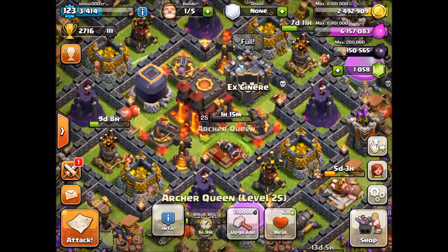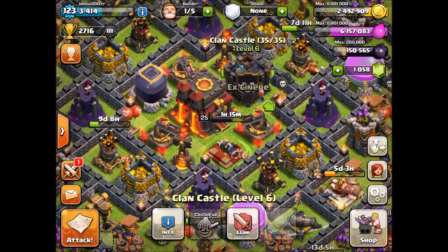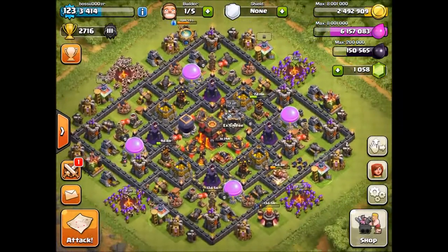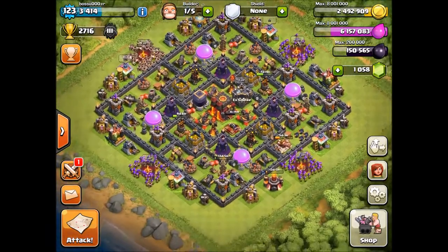You do want at least one hero alive when you want to Barcher, just because they can give you about four to five percent when it comes close to getting 50 percent. When you Barcher, you do want to get that 50 percent, especially in higher trophy ranges, to get the bonus which helps you a lot.